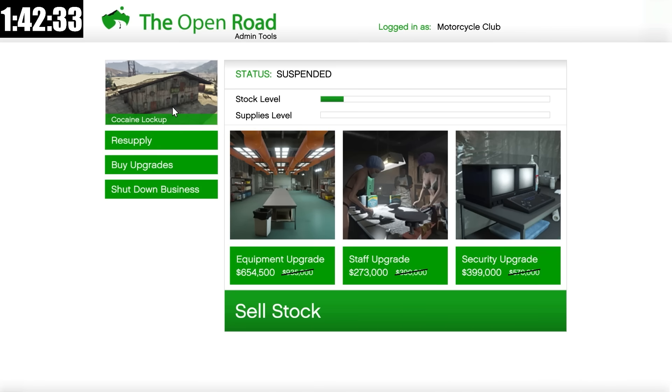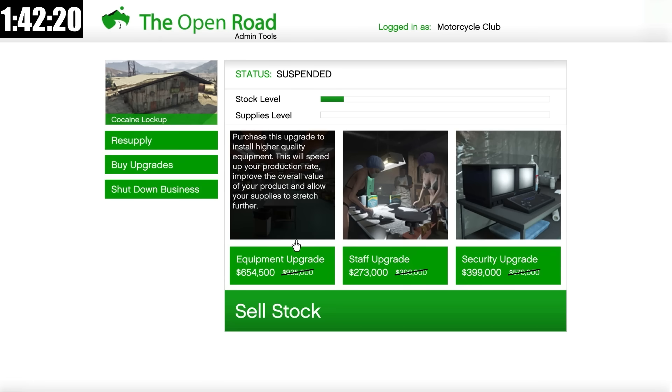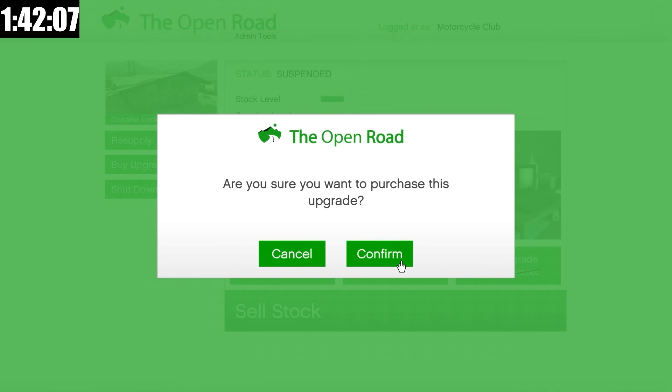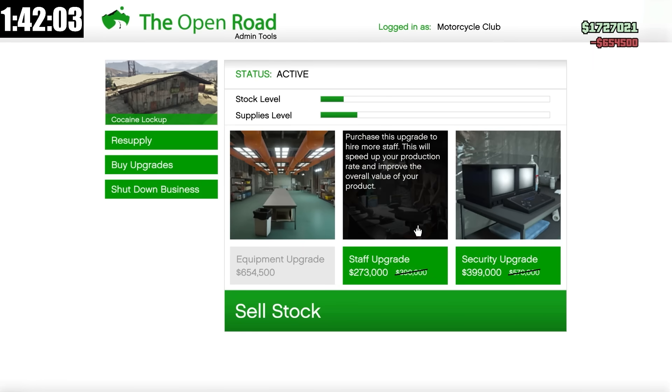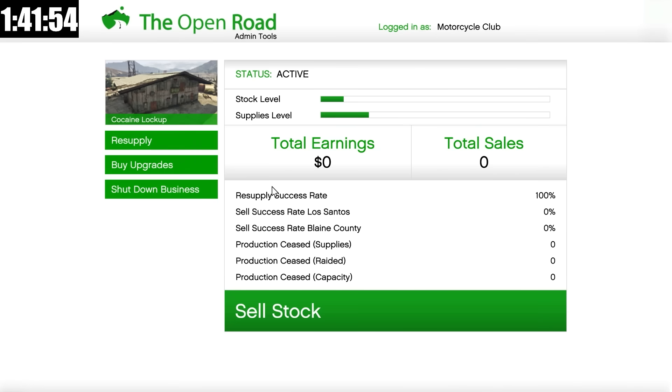With the double money bonus, the coke lockup is paying out when fully filled up $1 million. The blue stuff lab is paying out about 900k, and the cash creation factory is about $730,000 to $750,000. So we can make tons of money this week, and I'm going to combine it with going AFK to maximize our returns. In order to make the most amount of money possible, I first have to buy both upgrades simply because they're going to make more products faster.